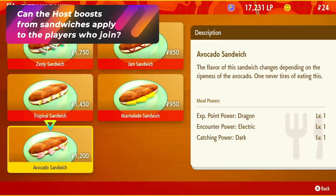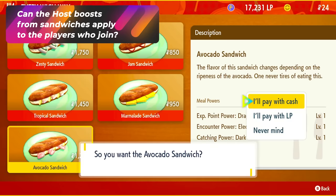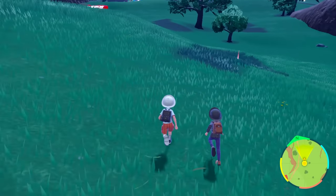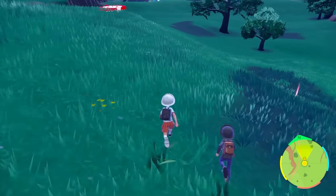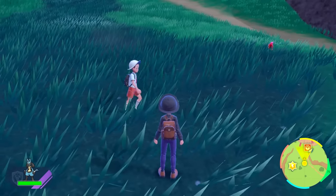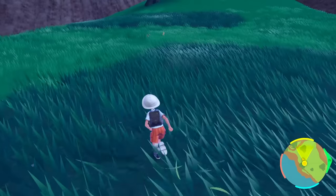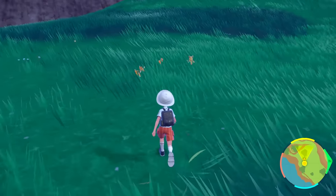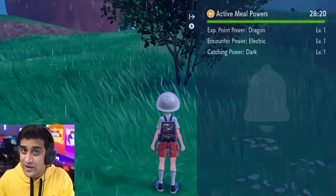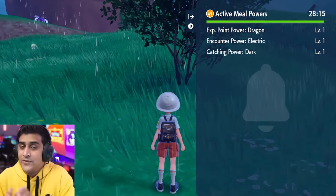Can sandwiches that the host makes boost other players? The best test was with encounter power. If you eat something that boosts electric type, then when that person walks out and spawns Pokemon, those spawns will be electric Pokemon — similar to how version-exclusive Pokemon spawn around players. It doesn't have to be the host to initiate the boost; it could be a guest player. So anyone can initiate a sandwich boost and people around them will benefit.